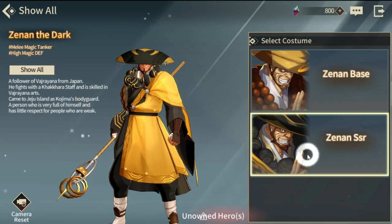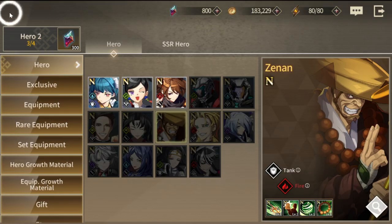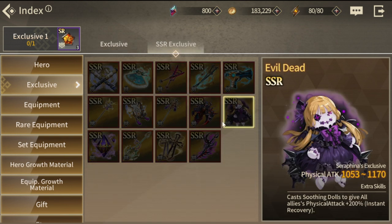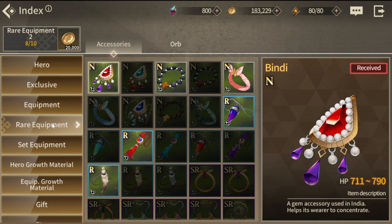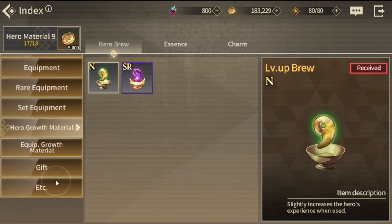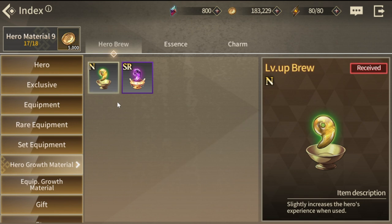Here's Zen in the Dark — characters are designed really well, and you don't have to go through the gacha to get all of them. You can actually get all of them eventually and level them up to SSR. For your weapons, that's where the gacha system comes in, and whether you get SSR equipment will make your characters powerful. You can also get set equipment, hero growth material, and more.